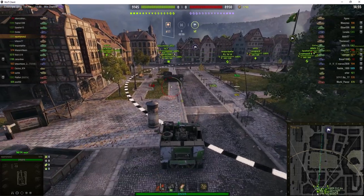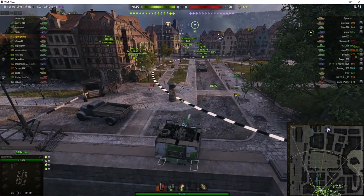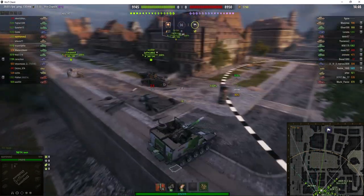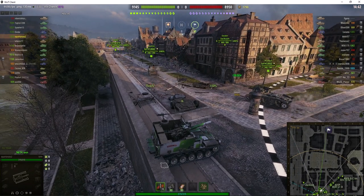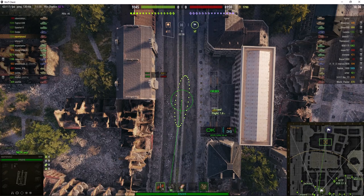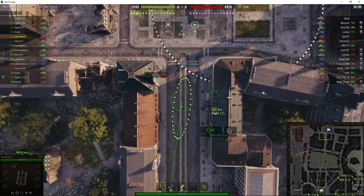This is not a very arty-friendly map — it's quite small. There are relatively few places that arty can go and be safe. In this game there are 3 arty on each side and it's a tier 6 game with tier 5 arty on it. The enemy team has got an M44, a Gorilla, and a Fifi. Our team has got an M44 and 2 Fifis.